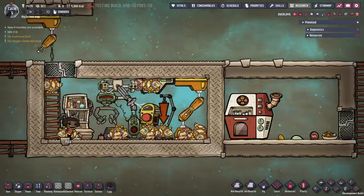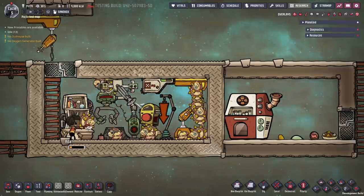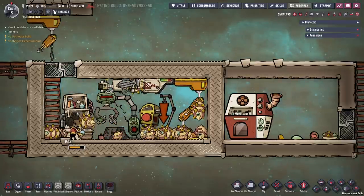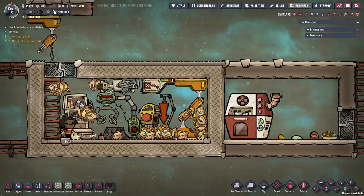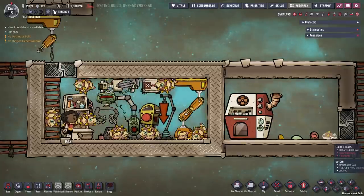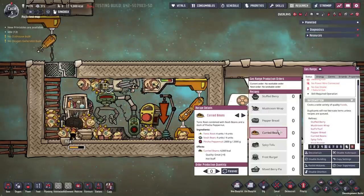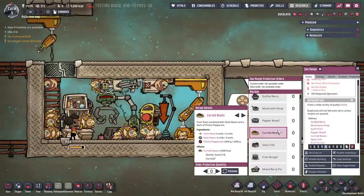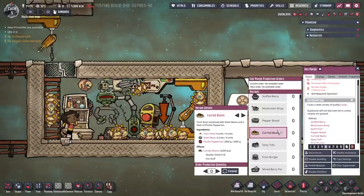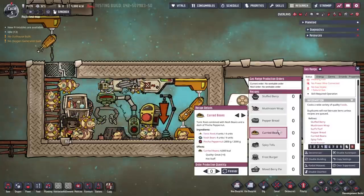Starting with the Delectavolle, this is a Shuvvolle morph in a brown colour. To get these, voles need to be ranched in a 60 to 100 degree Celsius environment. As the name suggests, this morph is food related, but perhaps surprisingly it provides only half the meat of a regular Shuvvolle on death, at 8,000 kilocalories. What they do give is tonic root, gained when sheared, but the voles need to be fed regolith. This is used in a new recipe at the gas range for curried beans, along with nosh beans — the former pinch of pepper nut ingredient has now been removed. Unfortunately this is only a great quality food item, which are less commonly made, as they're difficult to make early on and later you may as well aim for the best tiers of food. A recent change gave this food a plus 3 strength buff, which is nice but not hugely beneficial. In its current state, the Delectavolle isn't really super useful.